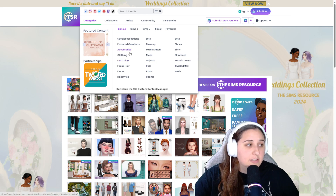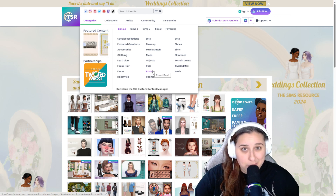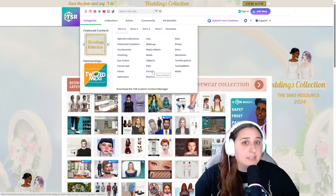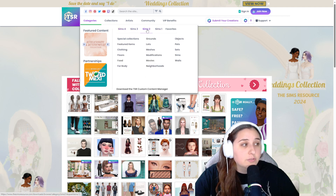So if you're looking for eye colors, clothing, just mods in general, shoes, sims, pets — you name it, it's probably been modded. And if you play different Sims games like Sims 3 or Sims 2, you can actually look at different mods for those games.